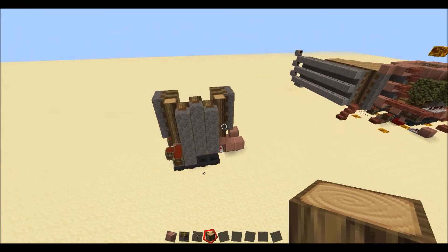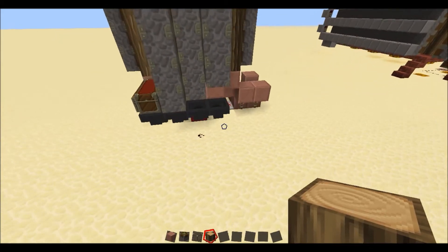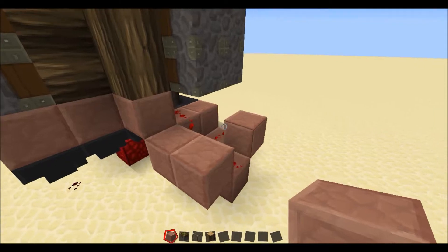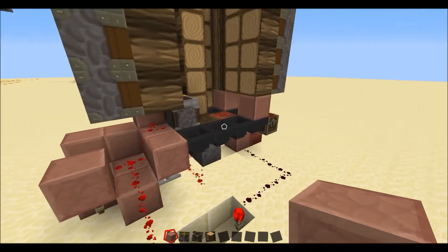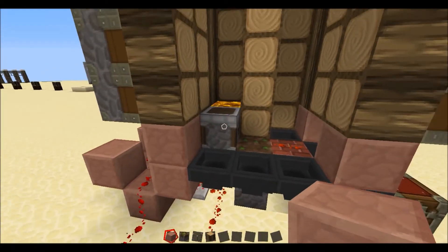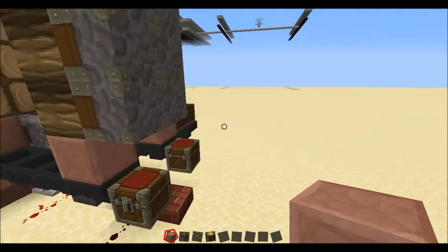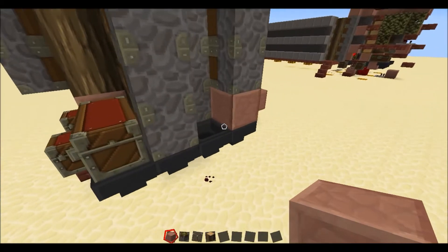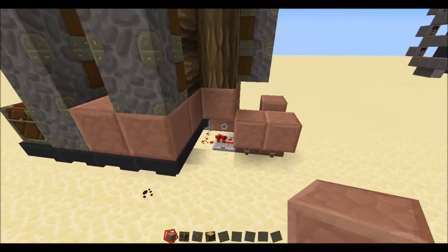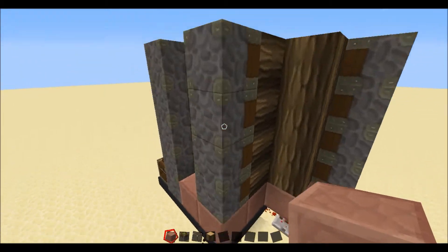Next, we'll get on with the redstone. Fill in any little blocks around here because they'll just fill with leaves if you don't. It's also a good thing to cover this line of hoppers so nothing gets in it, because you only want bone meal on those hoppers.